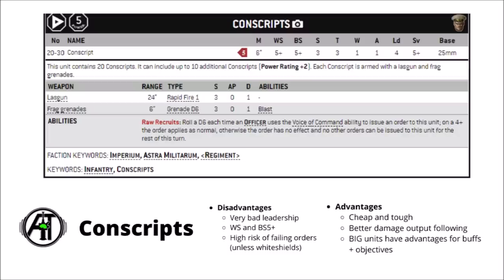First up, a look at the datasheet. Conscripts are a troops choice for the Astra Militarum — 5 points per model troops that you can take in squads of between 20 and 30. At 5 points per model they're among the cheapest troops in the game. The datasheet's really simple: they're armed with a lasgun and frag grenades, with a pretty pathetic weapon skill and ballistic skill hitting on just 5s, a paltry leadership of 4, but the flak armour does give them a decent 5+ save.